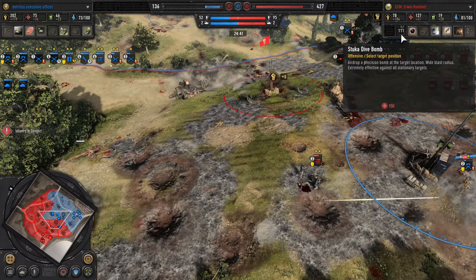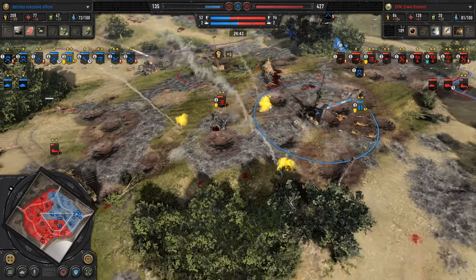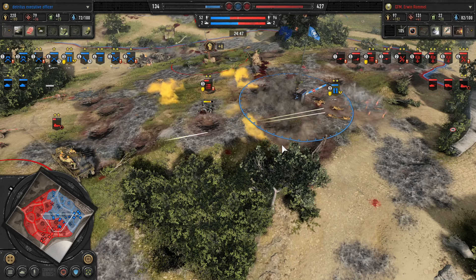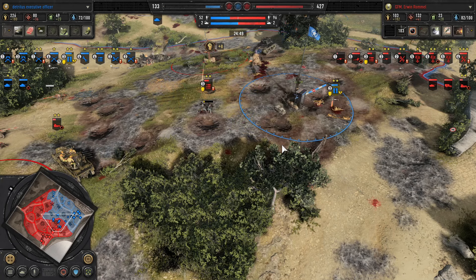And there we go — the Stuka dive bomb is revealed, almost right onto the Rifle Squad. This is why some players go for it — thrown at the right time in the right place it can guarantee a lot of carnage. But it's still not a loiter.